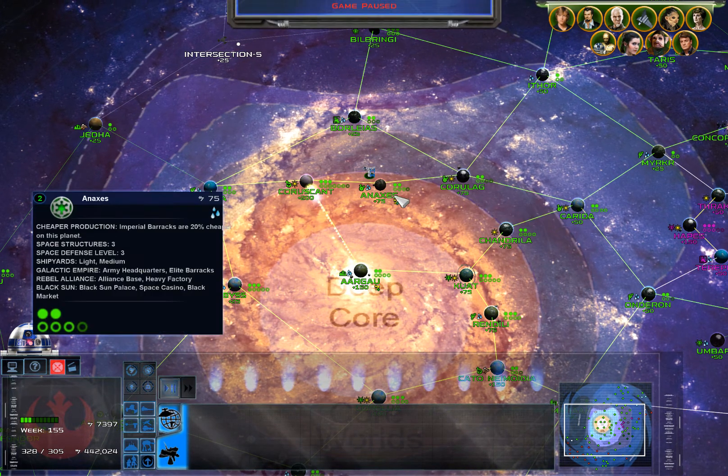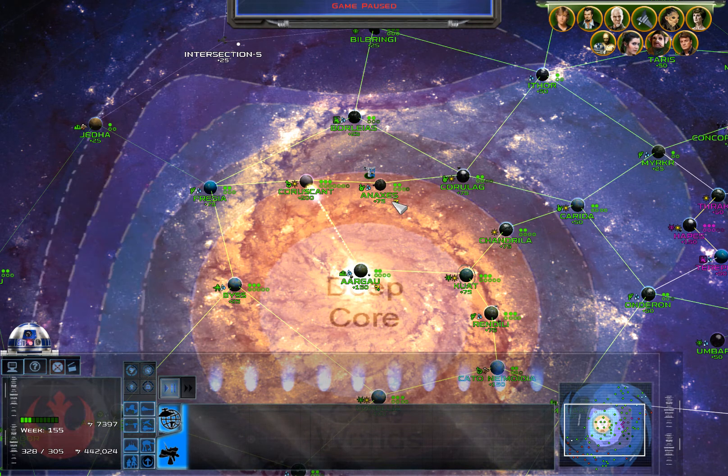These Alliance Envoys will not stay there forever. Just as when you're playing the Empire you're going to want to kill those Envoys, the AI will also kill your Envoys every now and then.